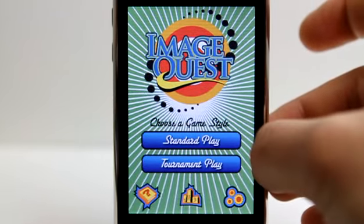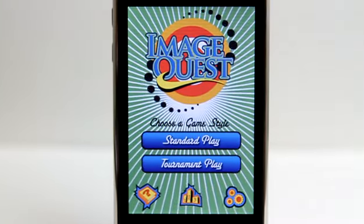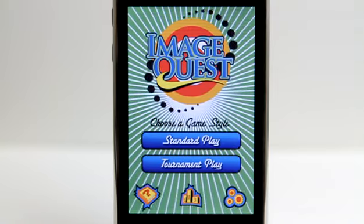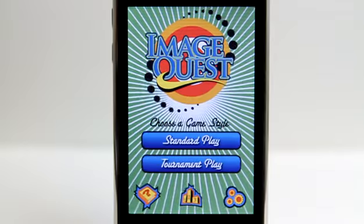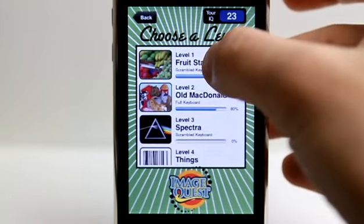We have two different gameplay modes and they work similarly as far as what you're trying to do. It is going to display images and you need to type the word that connects those images together. So let's go into standard play and start off on fruit stand.